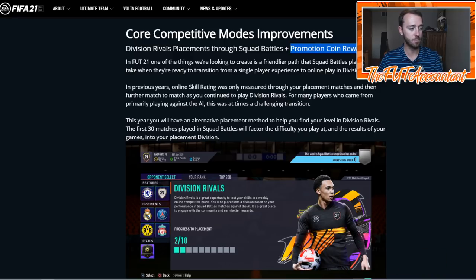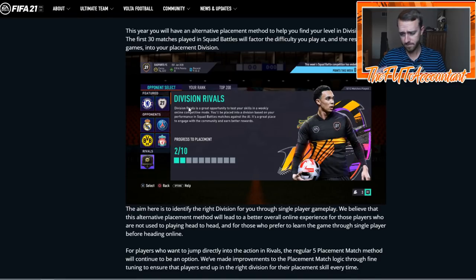This is why it's going to impact it: you can now qualify and get your placement matches for Division Rivals through Squad Battles. So you can play a full 30 matches in Squad Battles. If you're trying to figure out what you're going to be doing in EA Access, I would play Squad Battles up until Sunday rewards — play as many Squad Battle games as you can, use your 10 hours on that. If it's 20 minutes a game and there's 10 hours, you can play about three games per hour, so maybe 30 to 35 games in your 10-hour trial. That would be enough Squad Battle games to get your Division Rivals placement, or maybe 20 Squad Battle games and 10 Rivals games and a few drafts.